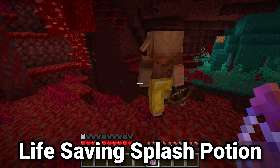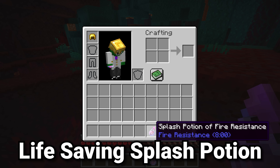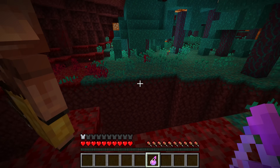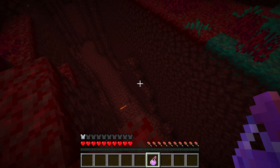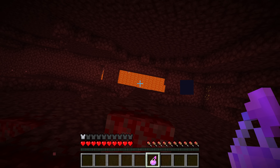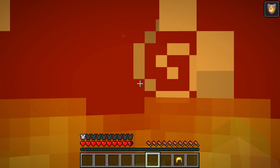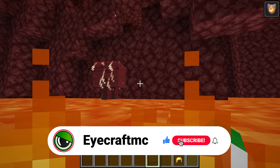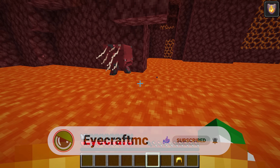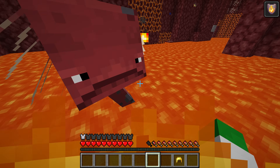Either trading from piglins or just making it yourself in a brewing stand, you can get a splash potion of fire resistance of three minutes, and then you can extend it to eight minutes. Bring this every single time you're in the nether or really in any place around lava. If we fall off into lava by accident, look straight up and throw that potion of fire resistance — you now have it, you're in the lava completely safe, and even though you were falling down you were still able to throw it and get the effect. So maybe you're raiding a nether fortress and fall off the edge — you can use that to be saved.